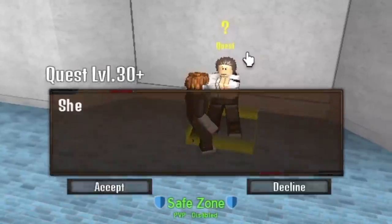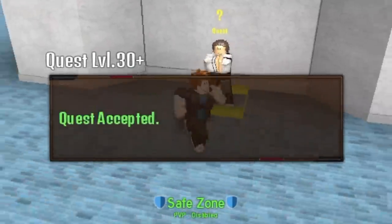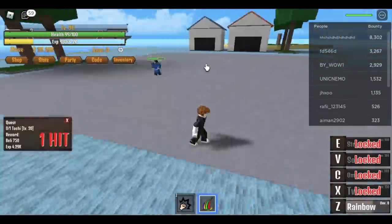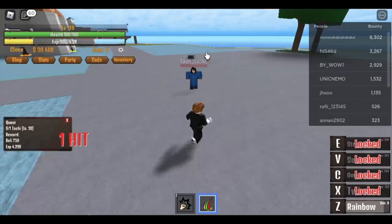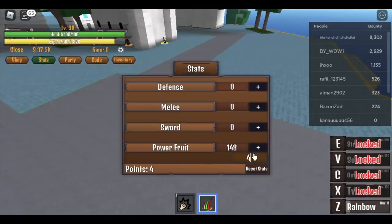Do this until you reach level 30, and after that you can now go to Tashi. To defeat Tashi, first kill — dodge to the side, then attack. It takes about four hits. But don't worry. When you reach level 38, put all your stats in Power Fruit and you will unlock your second skill.